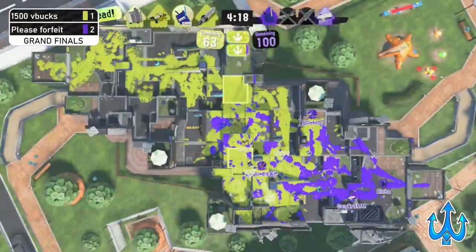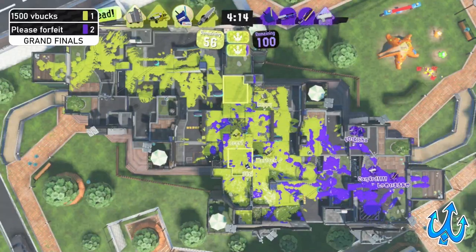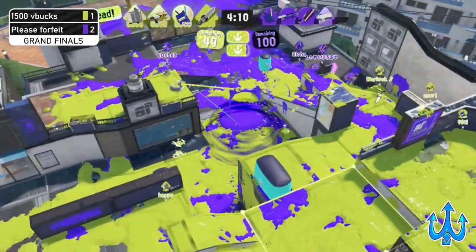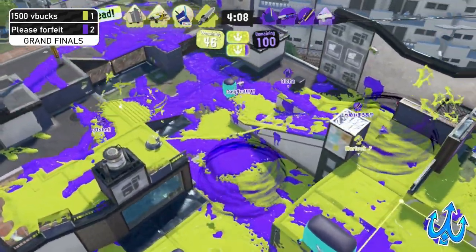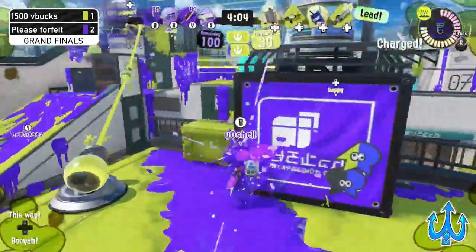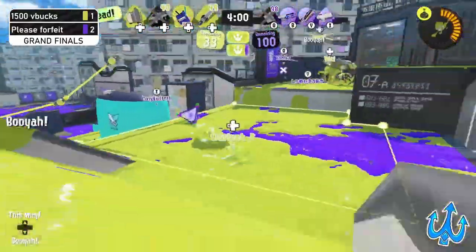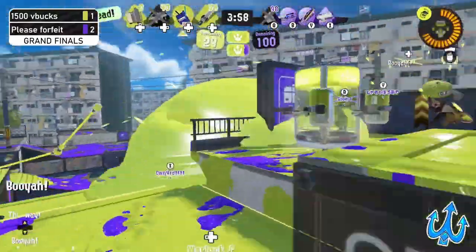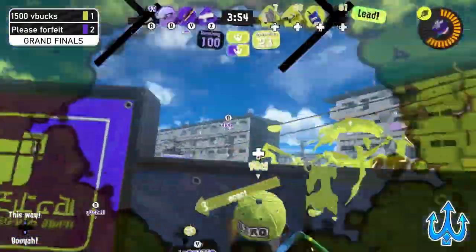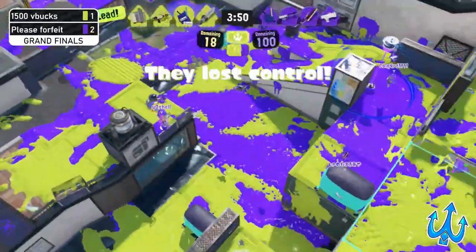Please Forfeit is kind of struggling to come back in — coming back in is a very common thing on this map, but it's not something you expect from a very aggressive team like Please Forfeit. We'll see if they can cap this zone again or if they're going to struggle like they did last time. This could even be a potential knockout if 1500 V Bucks keeps up the aggression. Tacticooler means they don't have to worry about dying too much because they can jump back in.